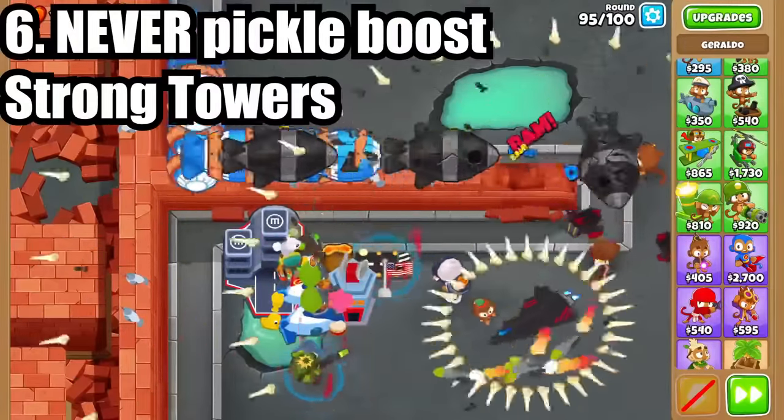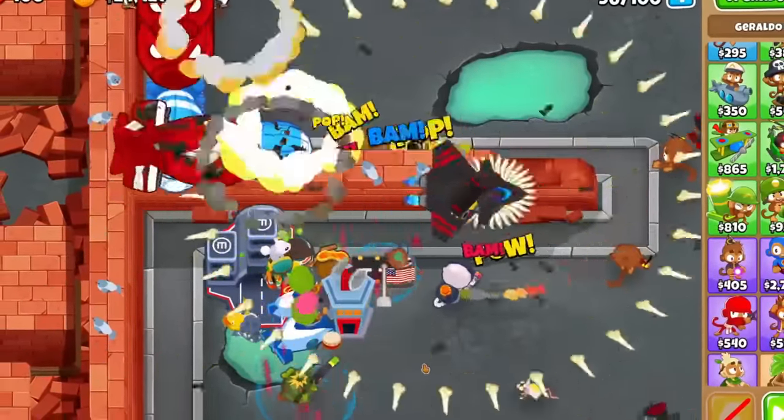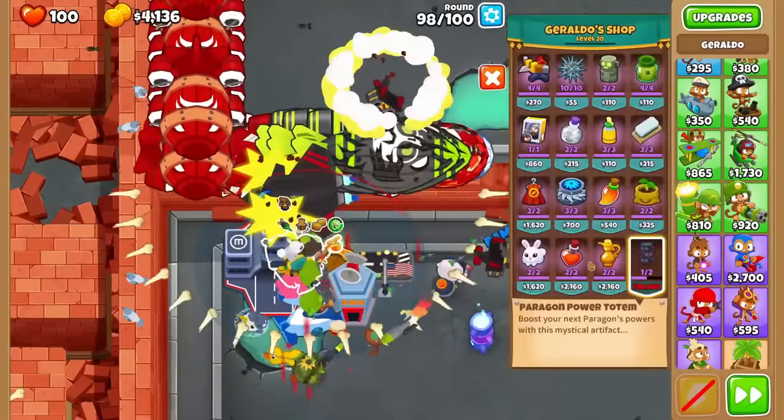Number 6 is that you should never pickle towers that do 4 or more damage per projectile — it just makes them worse. Instead, use them on low damage towers like tacks and subs. To go along with Geraldo, don't forget to place his paragon totems right when he hits level 20, as you'll have to wait a couple rounds if you miss this level up.